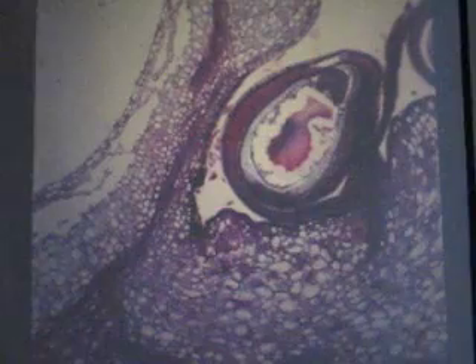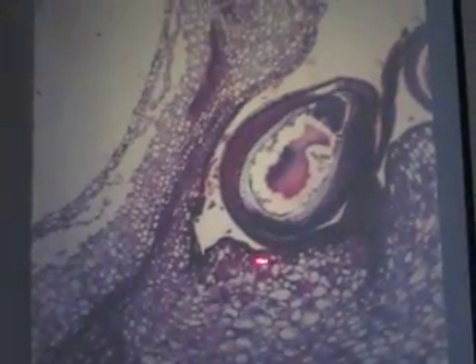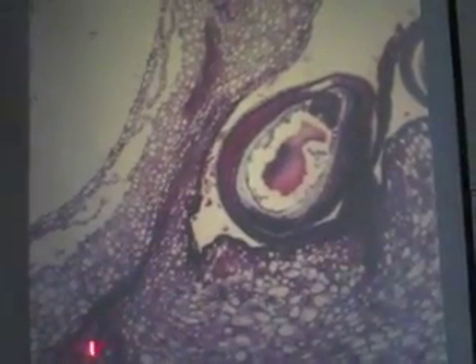Then finally, not terribly important, but here it is. Slide 23 — that's a raspberry. Yeah, that's a strawberry. There's a little achene embedded in the receptacle. See the vascular tissue in there?